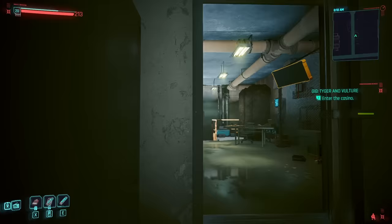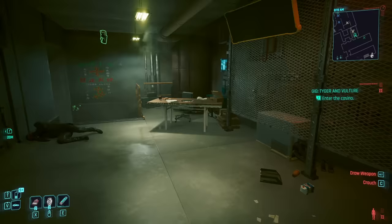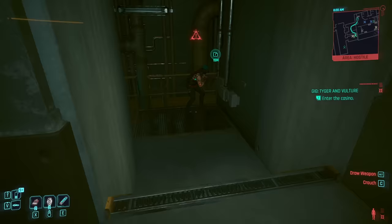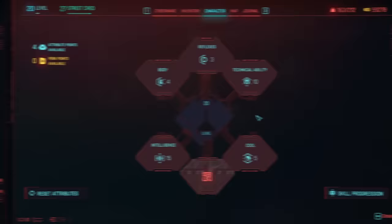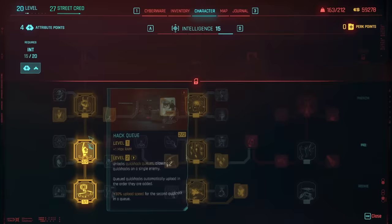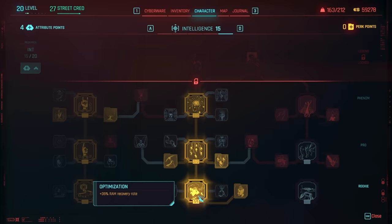Now let's take a look at our perk points, starting at level 20 — which is super easy and fast to reach. Here you can see our intelligence perks, which are the ones you want to rush as soon as possible. I would focus the middle tree first, as that gets you overdrive, which is absolutely insane and super handy for when you run out of RAM — which happens pretty often early game.